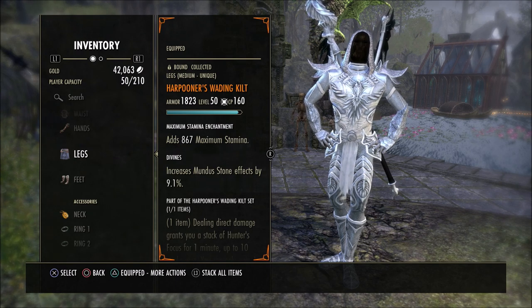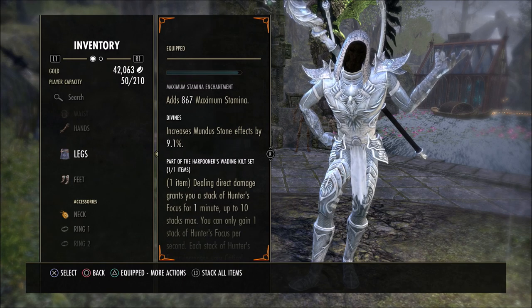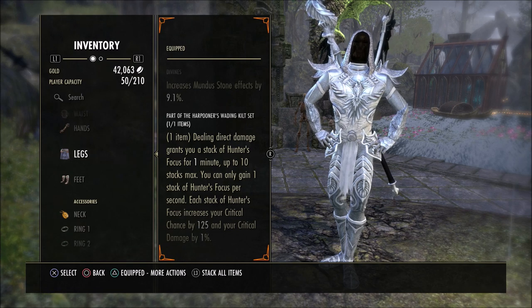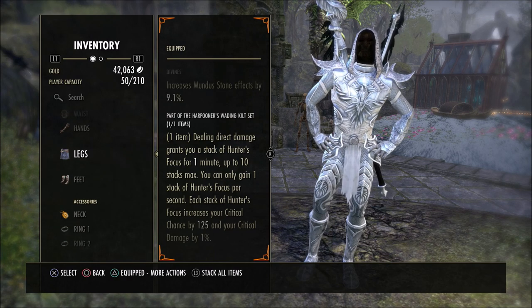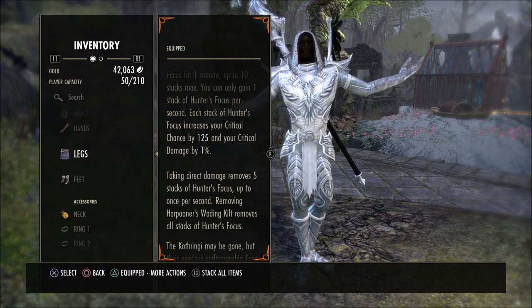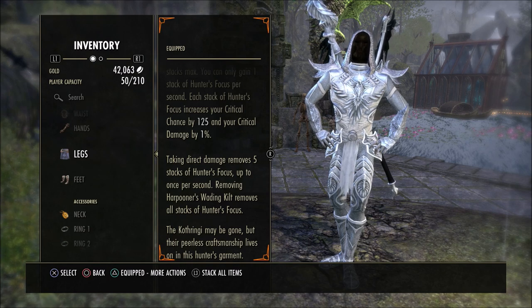If you don't know exactly what this does — I need to change my Max Enchant to Magic, I have not done that yet — it drops with Max Stam. You're going to get an increased Monday Stone effect by 9.1%. Dealing Direct Damage grants you a stack of Hunter's Focus for a minute, up to 10 stacks. You may only gain one stack of Hunter's Focus per second, so if you're really fast with your rotation, it may not proc those stacks because you're hitting things a little too quick. Each stack of Hunter's Focus increases your critical chance by 125 and your critical damage by 1%. Taking Direct Damage removes five stacks of Hunter's Focus up to once per second. Removing the Harpooner's Waiting Kilt removes all stacks of Hunter's Focus.